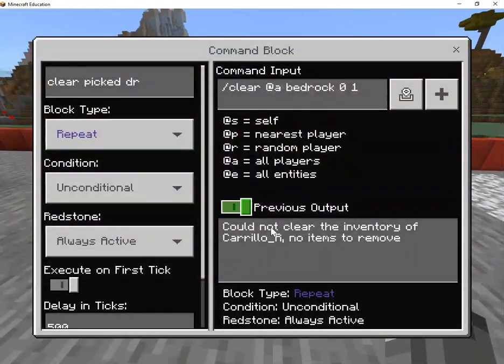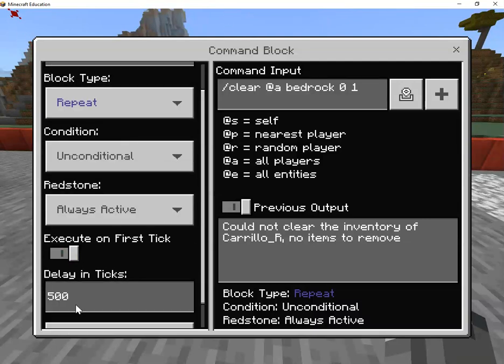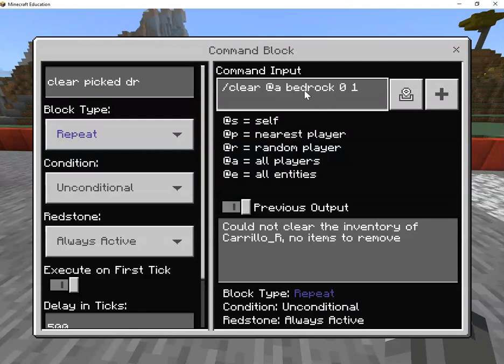This will occasionally clear the inventory because it's always giving you one, so just make sure you only have one bedrock piece at a time. Make this number match the block beforehand — they have to be the same number — so you give a piece of bedrock and it takes away a piece of bedrock. You can use any item or block, but bedrock is easy to spell and easy to figure out. You could put a diamond or other things, but for this example it's easier to use something like bedrock.